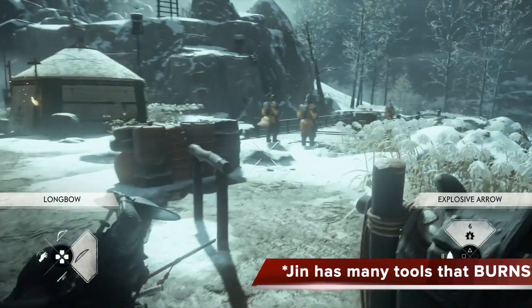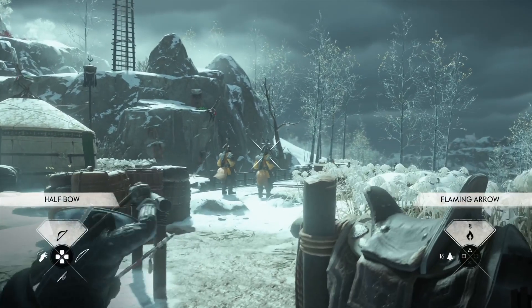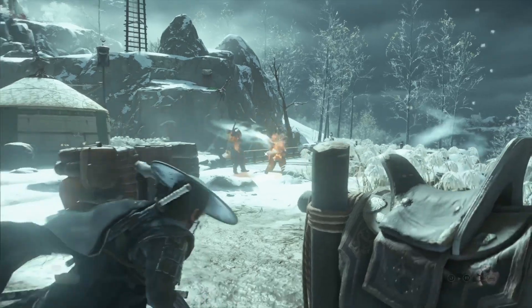Jin has so many tools that burn, if you think about it. It's not just the Explosive Arrows. It's also the Flaming Arrow, the Way of the Flame, and his bombs. But the Flaming Arrow would be great in a small group incident.